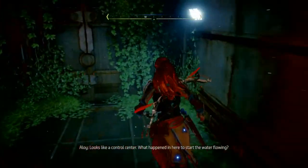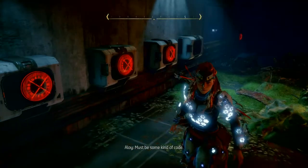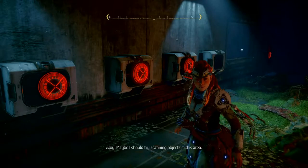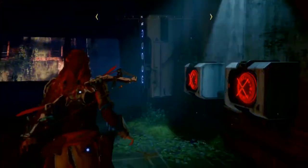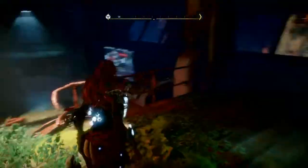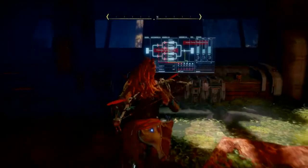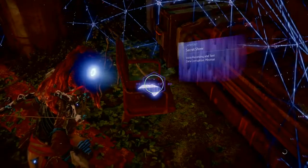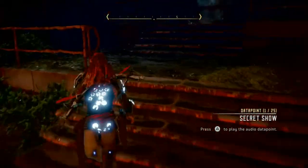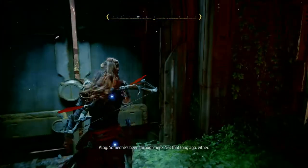What happened in here to start the water flowing? There's nothing there. Another holographic interface — it's a five-position lock. Those are the lock positions ready to go, but we need the tumbler. This is used later on in this mission. There's a collectible there on the seat. Someone's been through here, and not that long ago either. Let's pry the door.